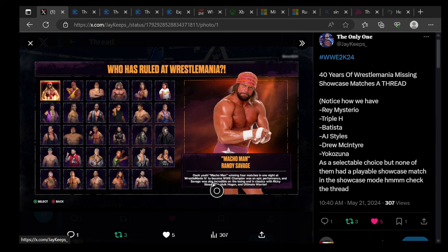First up is Macho Man Randy Savage — Macho Man winning four matches in one night at WrestleMania to become WWE Champion was an epic performance. Savage was also involved in classic matches with Ricky Steamboat, Hulk Hogan, and the Ultimate Warrior.